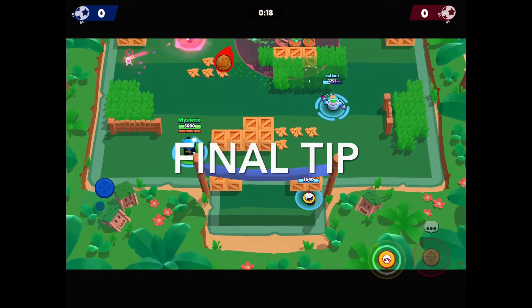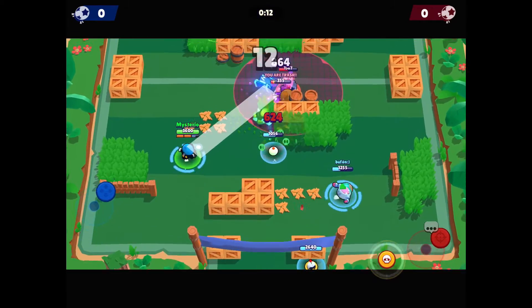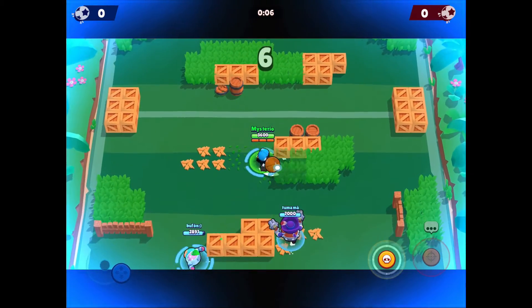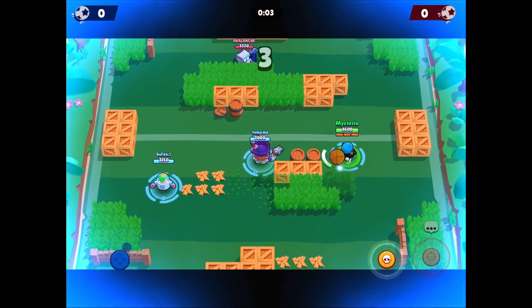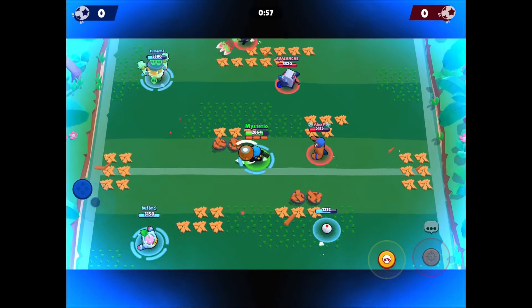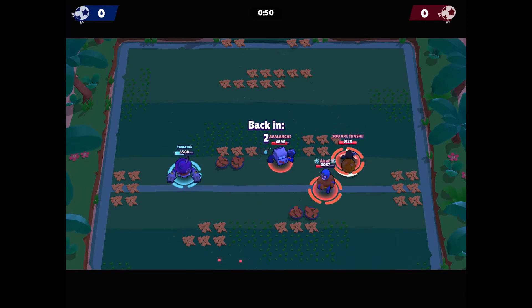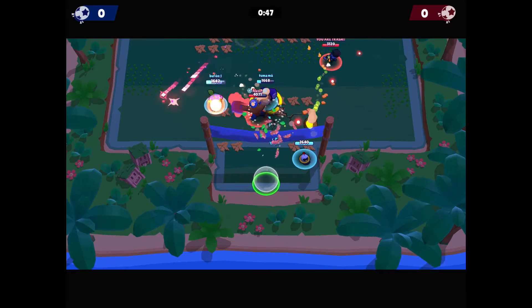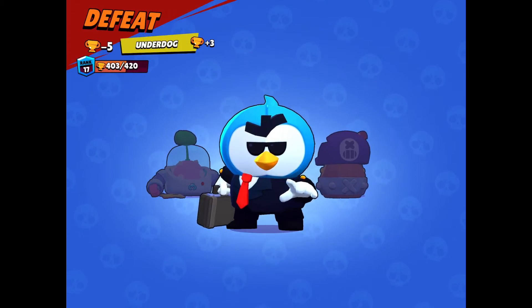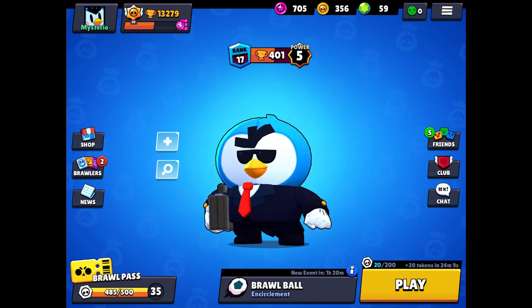My final tip is that Mr. P, even though he's one of my favorite characters, is not that good. He doesn't have much damage, his defense is bad, his mobility is poor, and his reload time is not great. His best modes are the ones that don't rely solely on him, because he has a lot of utility from his porters. You want Mr. P on your team rather than in solo modes — though duo showdown might be your best bet. Overall, Mr. P sadly is not that good. Let me know in the comments if you think he needs buffs or nerfs — and I'll see you next time!